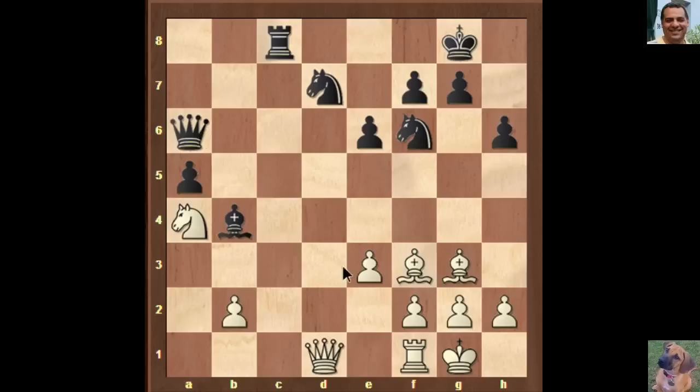We have h3, and the queen persists on that diagonal. On move 28 we see Queen b5 — it's given as about equal here. What can white do with the bishop pair? You really need exploitable targets for the bishops to be meaningful. White has the bishop pair, but where are the exploitable targets in black's position? Bishop e2 is played, and the queen goes to c6.